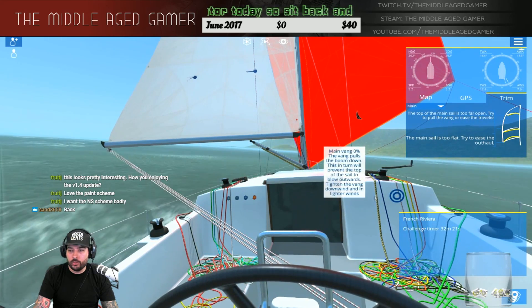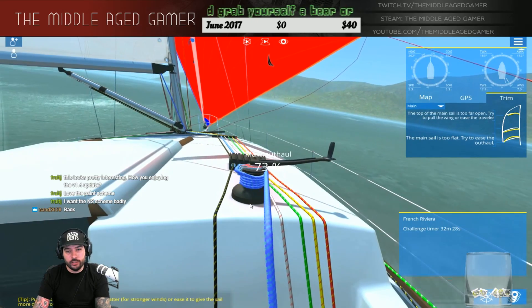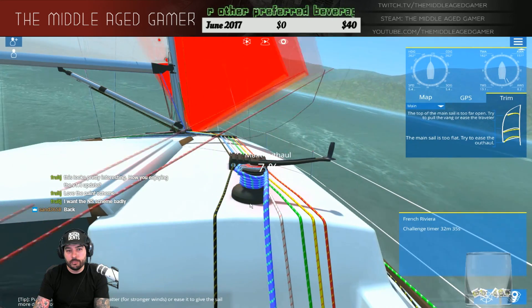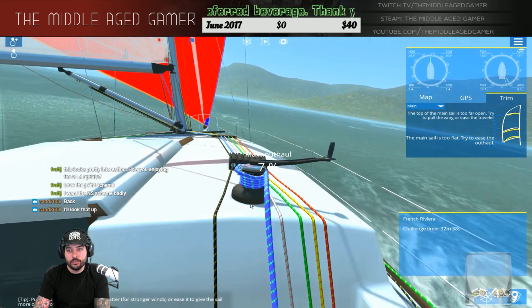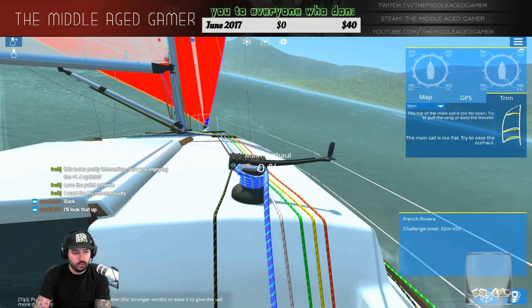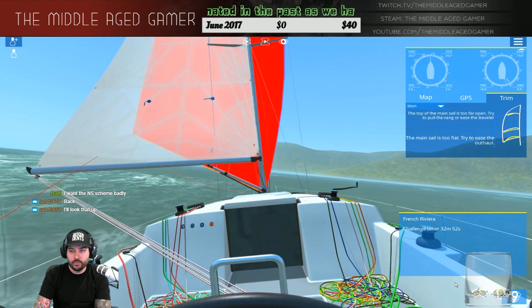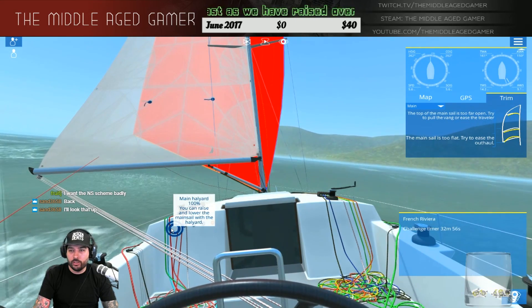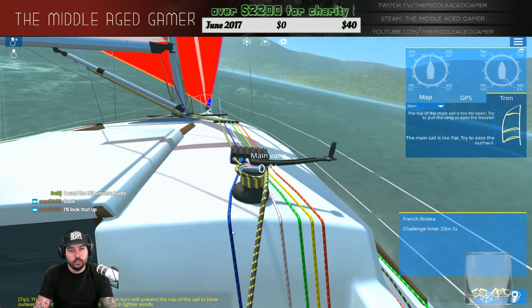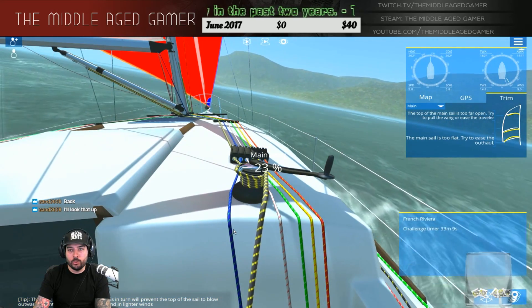It's really because the main sail is too flat — try to ease the outhaul. There's the main outhaul — let's ease that out. So now the top of the main sail is too far open, try to pull the vang or ease the traveler. Where's the vang — over here, right? I'm going to pull a little bit of this. We're almost doing above 6 knots now, which is really good.